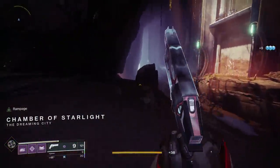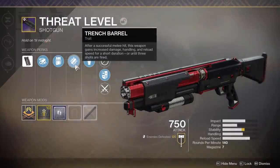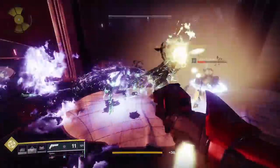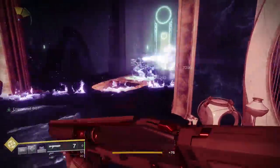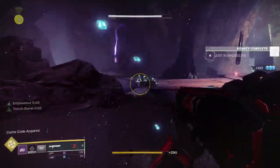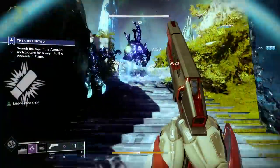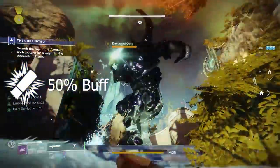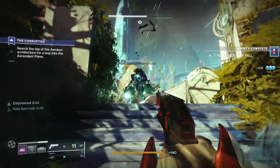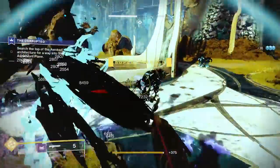Number seven is an old-school choice but still a very good one: a Trench Barrel Shotgun. You can either get the Curated Imperial Decree from Menagerie or the Curated Threat Level from Scourge of the Past. Both are extremely good — I use Threat Level all the time. Originally, Surrounded on Threat Level was the way to go, but the problem is you're going to spend a lot of time reloading, especially since you reload one bullet at a time. Trench Barrel still gives you a 50% buff for three shots after activating a melee.